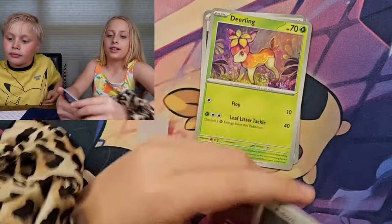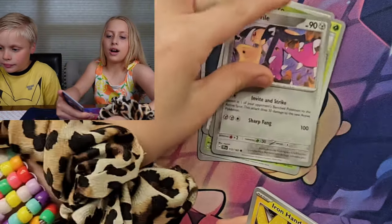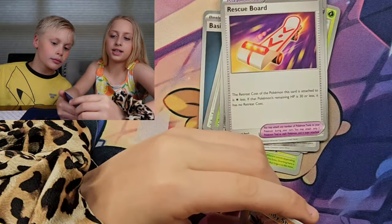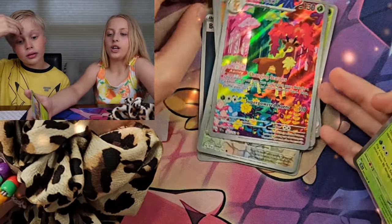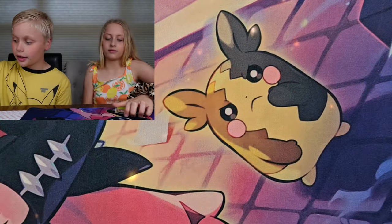Next pack: Darnassus Synergy, Deerling, Pidove, Pineco, Mawile, Iron Hands, Future Card, Rescue Board, Sandy Shocks, Ancient Card, Tinkaton, Sawsbuck Full Art, and a Brambleghast. That's a nice Sawsbuck!